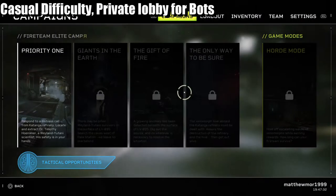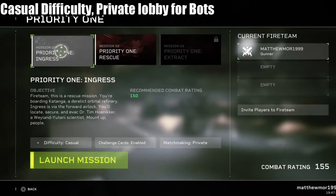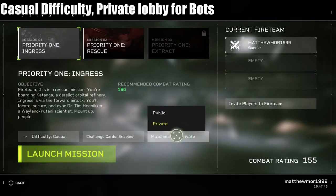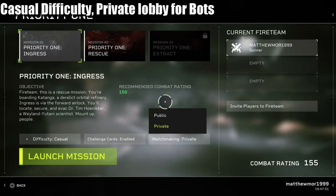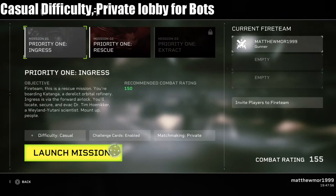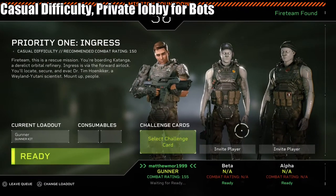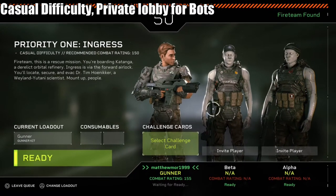What I did was go to Campaign One and only do Mission One, completing it on Casual difficulty. Change it to private so you don't have anyone else joining unless that's what you want. I had two AI teammates called Alpha and Beta — these are the two teammates you're going to get, and they are spot on. They will get you through the mission.